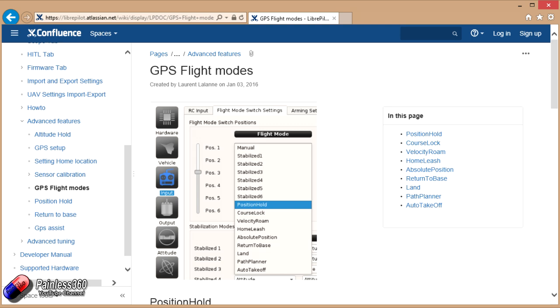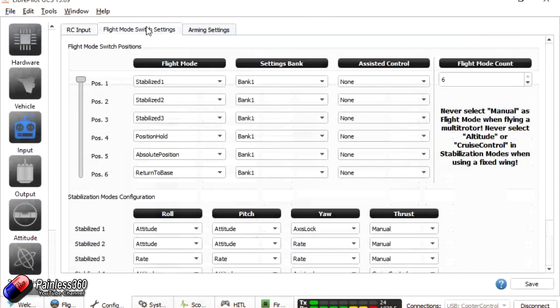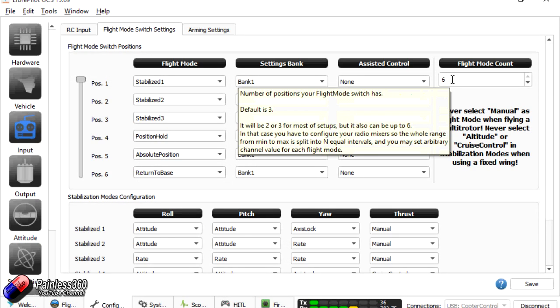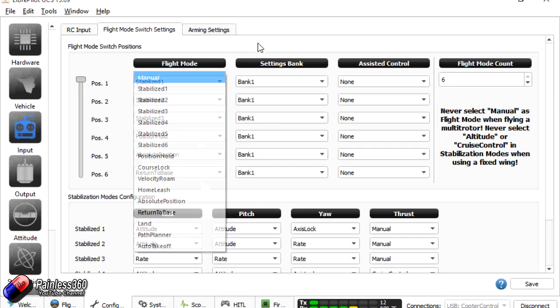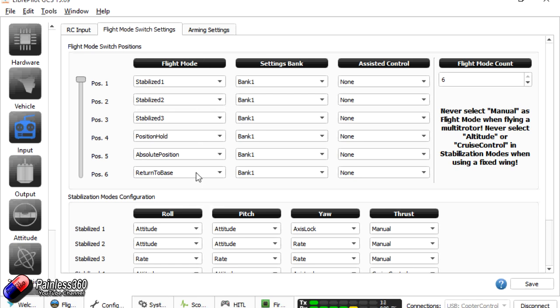As we've already seen in LibrePilot when we were setting up the craft, you can select up to six flight modes, and a lot of those flight modes for the Revolution in LibrePilot are to do with GPS. We're going to go through the GPS ones — going through position hold, course lock, all the way down to auto takeoff.